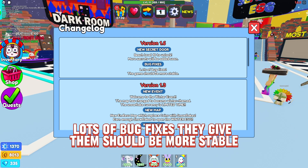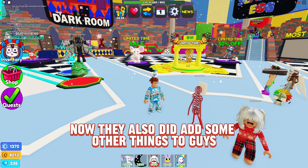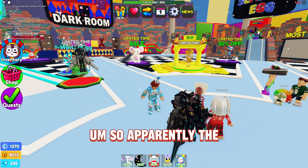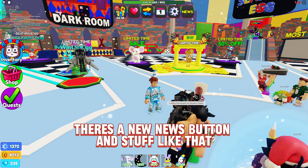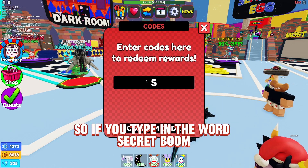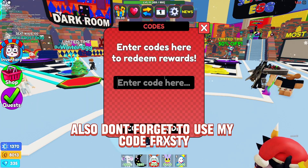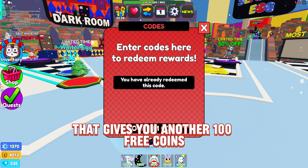Lots of bug fixes — it should be more stable now, which is pretty cool. That new area might also have some new units. There's also a new code: type in the word 'secret' and it should give you 10 free codes. Also don't forget to use my code 'frosty' — that gives you another 100 free codes.